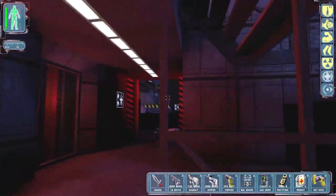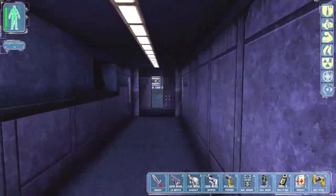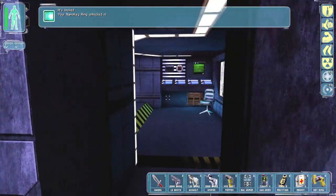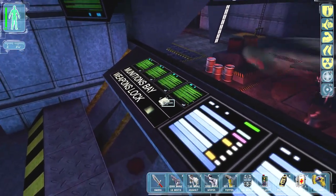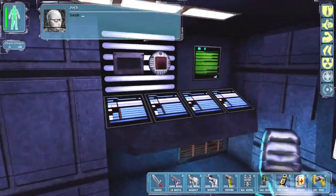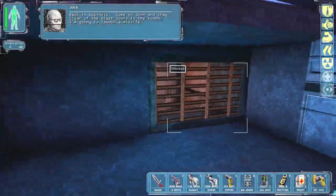Let's go to the top and unlock the door so that Jock can get out. Oh, I see — I opened it with that guy. All right, back in business. "Come on down and stay clear of the blast doors to the south."